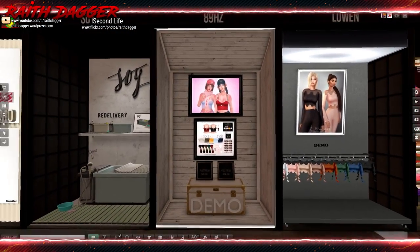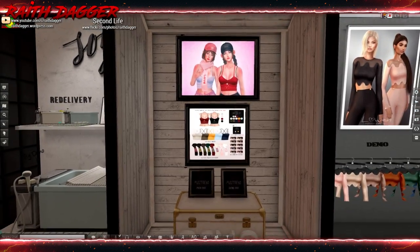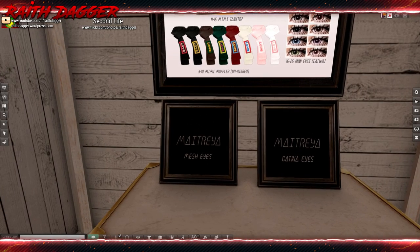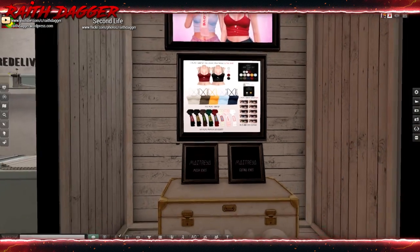89 Hertz — we've got like a tank top along with a muffler. I don't know why those two would go together, but that's what they're offering, and looks like it's a gotcha. And eyes — Maitreya and Katwa eyes. That's kind of a weird combination.